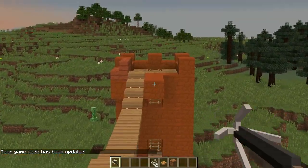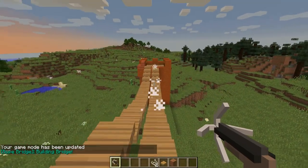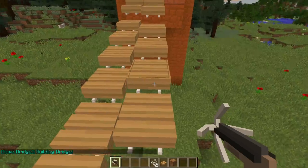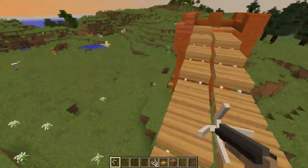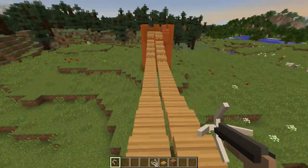You use a grappling gun, you aim, and shoot, and then it builds a bridge. How awesome is that? This one actually got built a little bit different — it was one up, that's why. So that's the grappling gun mod. Thank you for watching.